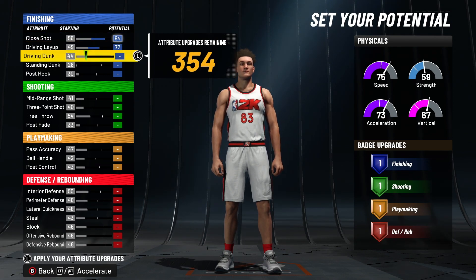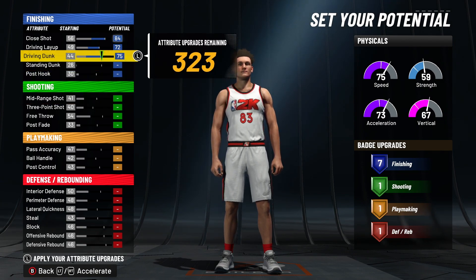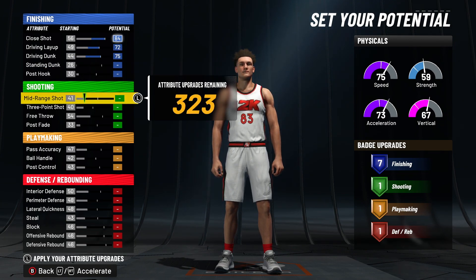You max out close shot, driving layup, and driving dunk. So you get seven finishing badges on this build, which is pretty solid. You can get gold limitless takeoff, gold posterizer, and bronze slithery. And by the way this build works, you'll get contact dunks. You're going to get the 85 driving dunk at 99 overall.